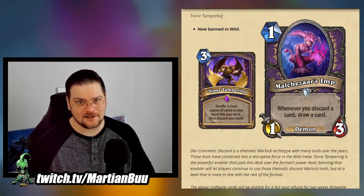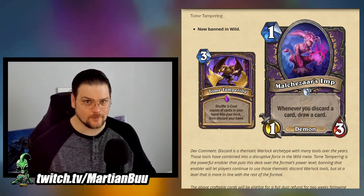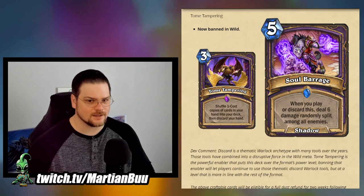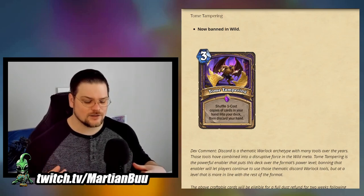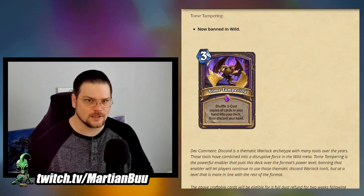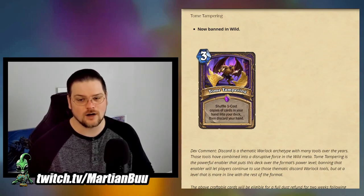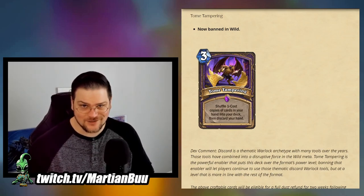Disco Lock has all those cards that benefit from getting discarded, and between Tome Tampering and Cataclysm you have easy ways to discard all of it. Cataclysm gives extra tempo by removing your opponent's board, and Tome Tampering gives extra value by shuffling those cards back into your deck. You don't insta-lose by losing your hand because Malkazar's Imp lets you redraw all the cards you discarded. I'm a little surprised this was the route they went — there is a wild-exclusive card, Malkazar's Imp, that could have been changed instead without needing a ban.